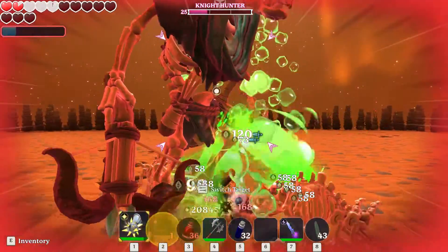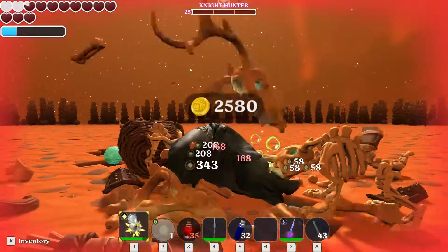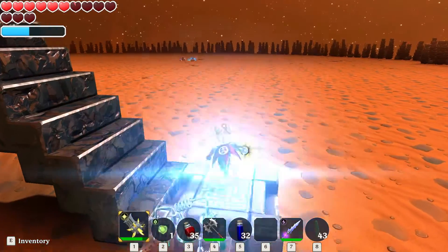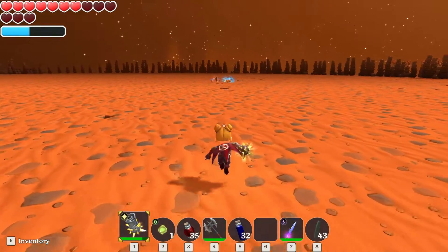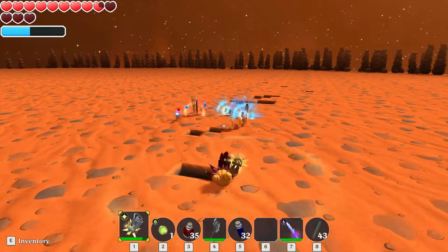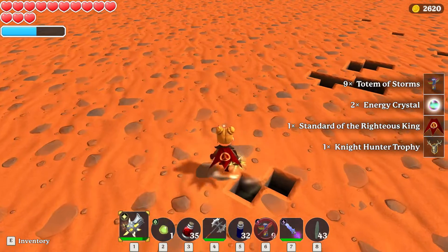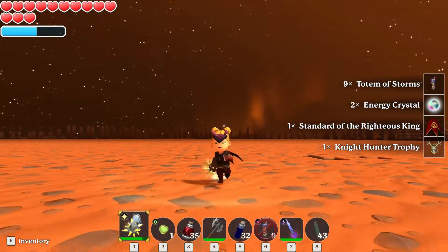We are on to number 10, nearly there! Oh no, that was a double KO — we both died at the same time! Quickly, move — run, Holly, run! I really don't want that stuff to despawn. This was number 10, and then we are going to check out everything he has dropped. That was a double KO — pretty funny — but we got it!